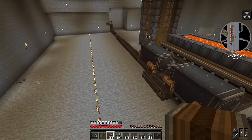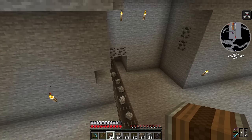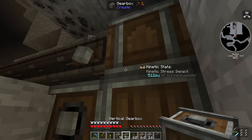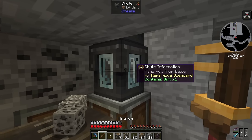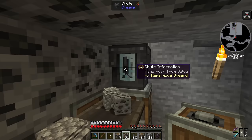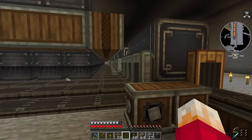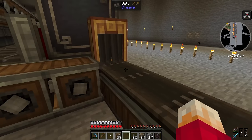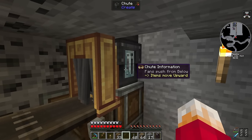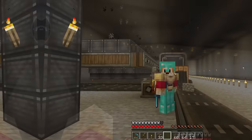All of the belts are now going in exactly the right direction, which means all of this is going to feed our cobble through into this area over here. Now we just need some power to this encased fan — horizontal gearbox there and a vertical gearbox there. It was going the wrong way, so we'll switch the direction of that. Now it's blowing in the right direction. If I set this to exactly a stack, these will come through and get pushed into the chutes a stack at a time. Exactly one stack every second.